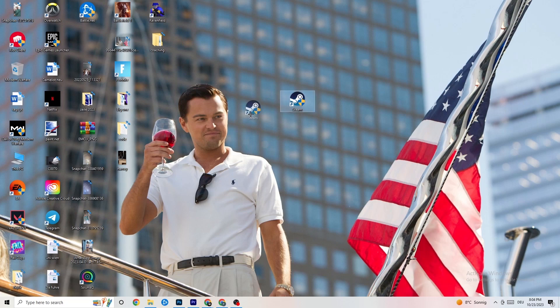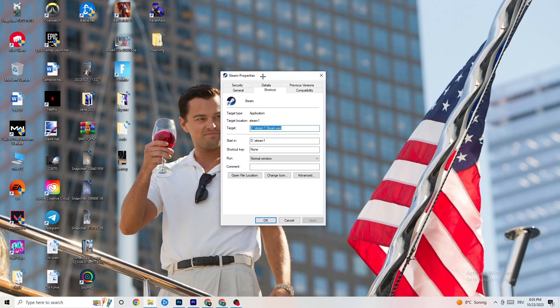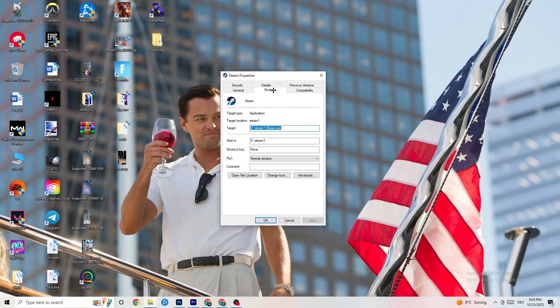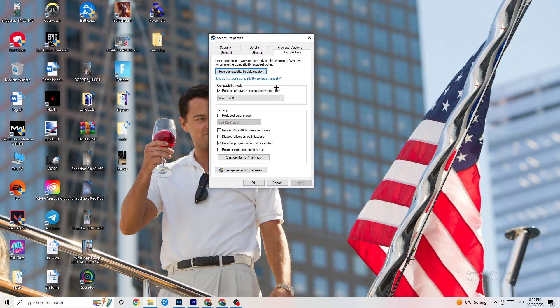If that doesn't work, take the launcher shortcut again, right-click it, and go down to 'Properties' and left-click it so the tab pops up. Navigate to the 'Compatibility' tab and copy my settings. The first thing is to go to compatibility mode and enable 'Run this program in compatibility mode for' and select the latest Windows version you have.